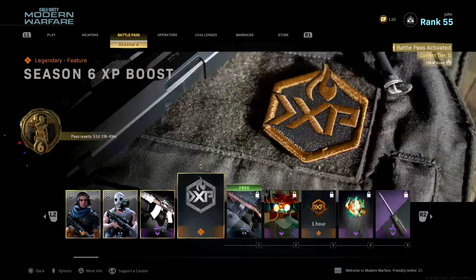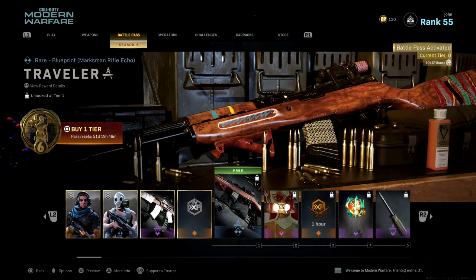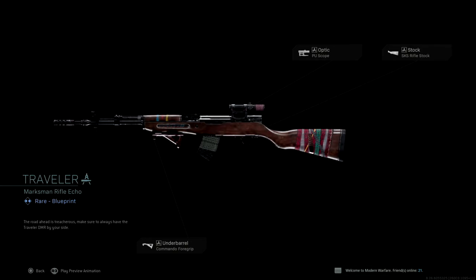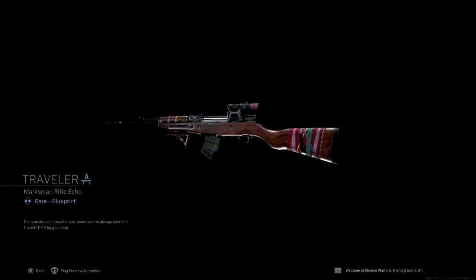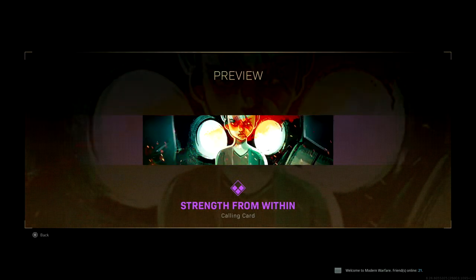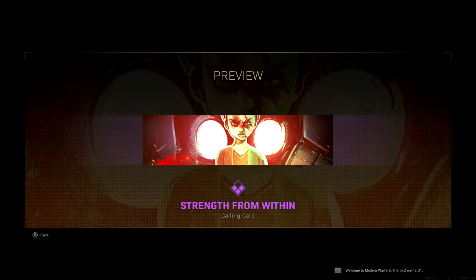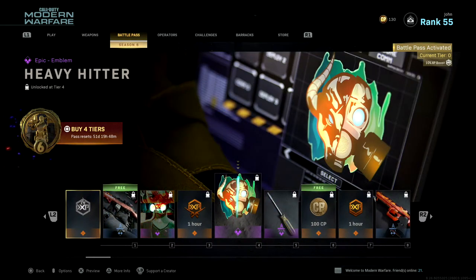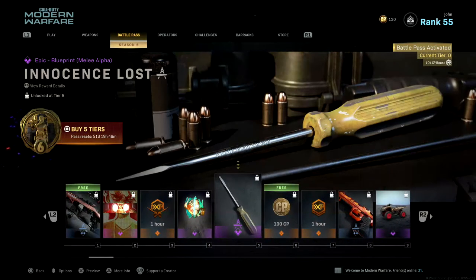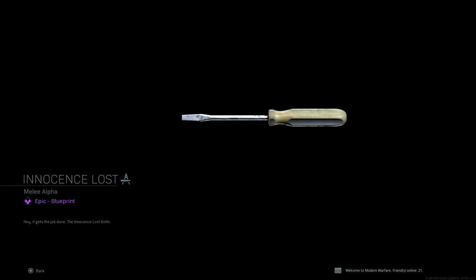By the way, Pharaoh is the newest operator in multiplayer and Warzone, but she's no stranger in Modern Warfare — she was one of the main characters in the campaign who was pretty badass. Not bad for four rewards that you get for purchasing the battle pass. For Tier 1 you earn a free rare blueprint for the SKS called the Traveler — nice wood material, kind of looks like a mini SKS. For Tier 2, Strength From Within, an epic animated calling card — pretty sick.